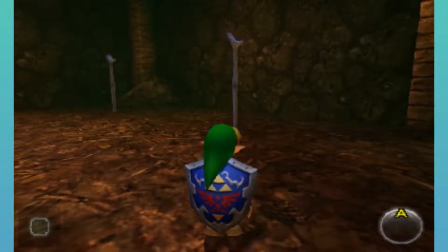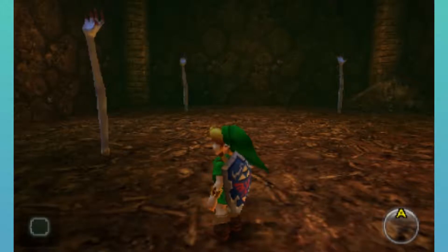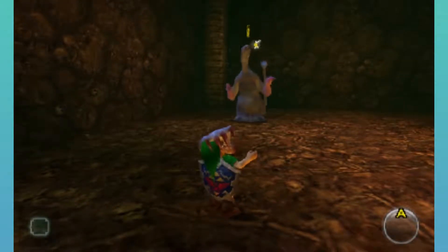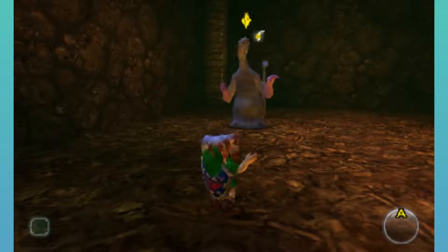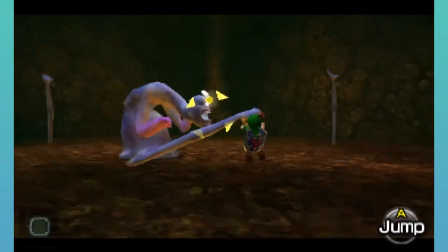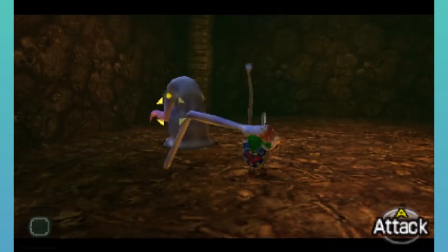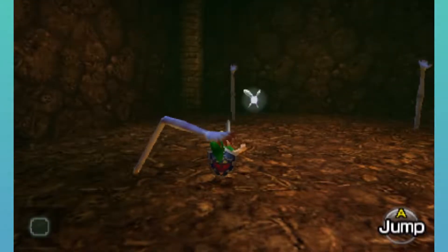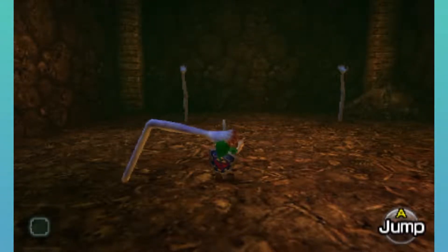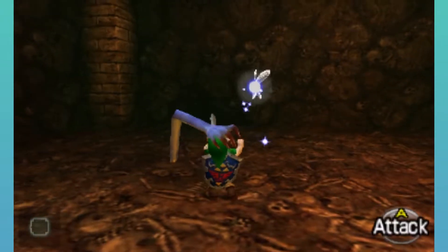As you can see, there are these really long arms just sprouting out from here. What you want to do is let one of them grab you, then try to get out of the hand's hold. This is a very frightening enemy, by the way. If you look at the texture of the ground, there are just a lot of bones.